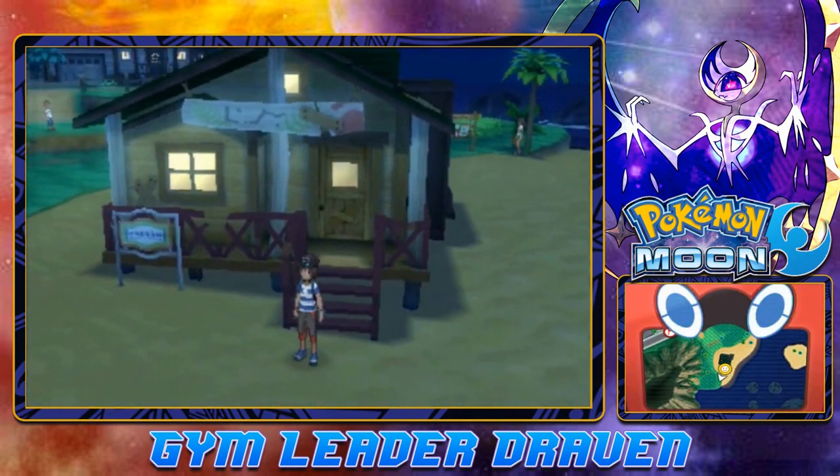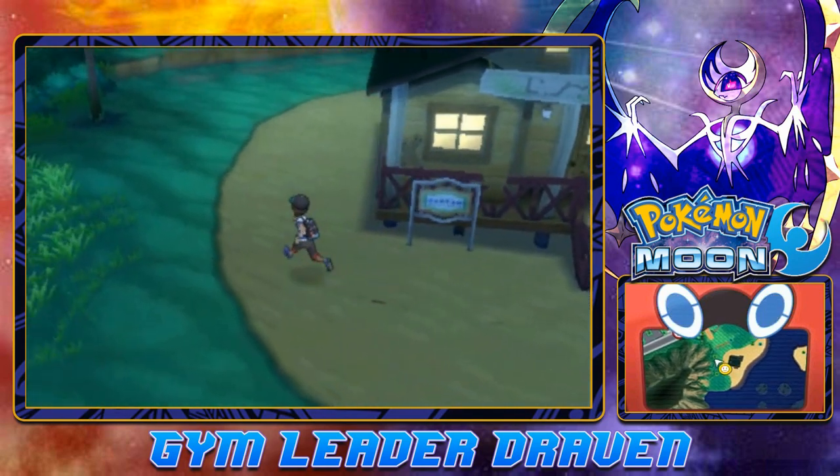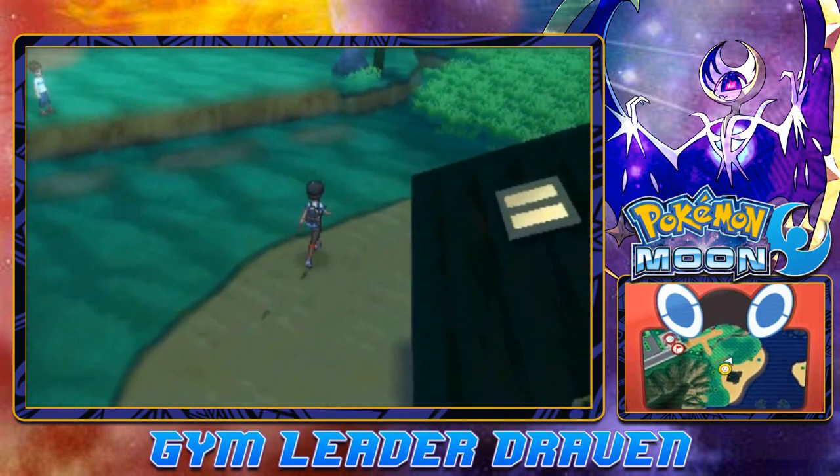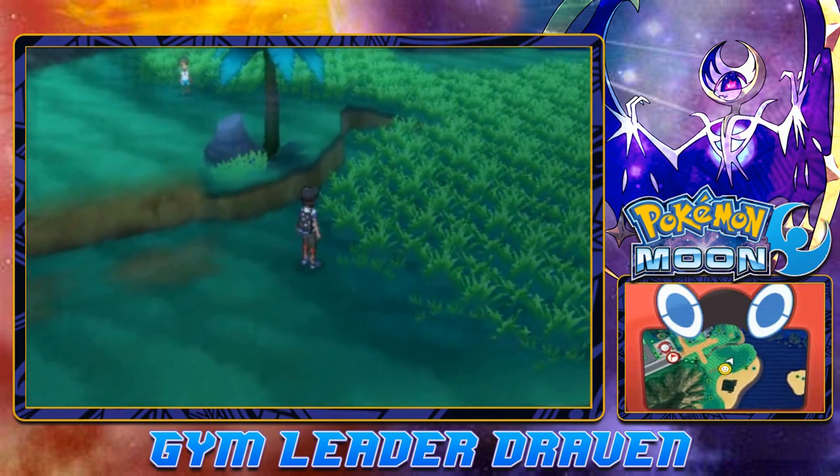In our last episode, we managed to get the Rotom Dex. As you can see there is a nice Rotom figure right there, and it shows the map where we're going and everything else. The red flag indicates that's the next place we need to go, so let's go right ahead and do that.